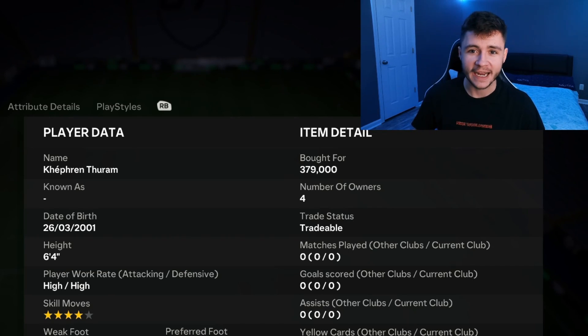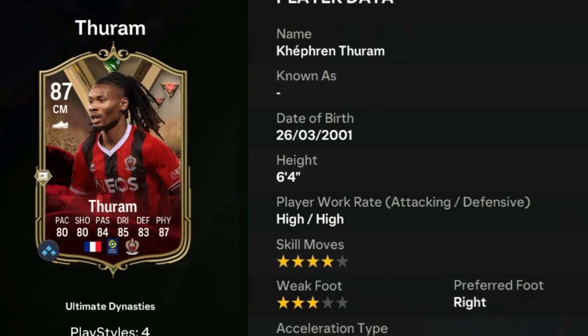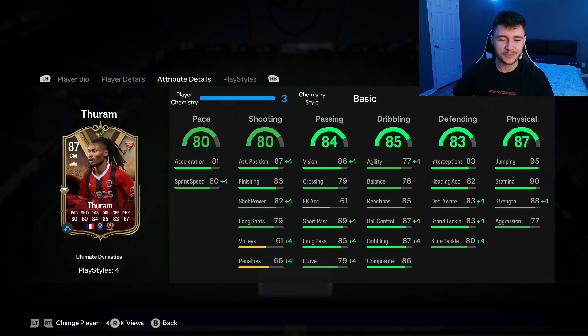Ladies and gentlemen, he's back. Turam is an 87-rated card who stands at 6'4", has high/high work rates, right-footed with 4-star skill moves and 3-star weak foot. If we go ahead and look at his in-game stats in a bit more detail, we can see that the card is extremely well-rounded.